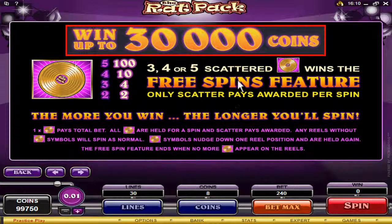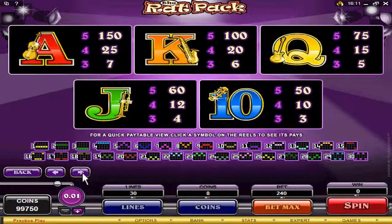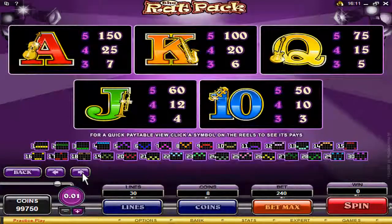You can also win up to 30,000 coins with the free spin feature. You need three or more scatter symbols to trigger the free spin feature.